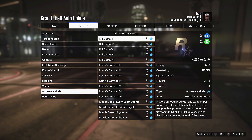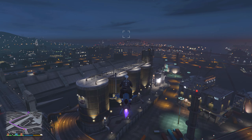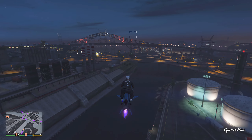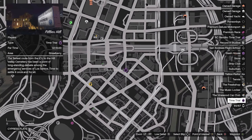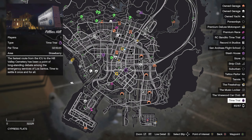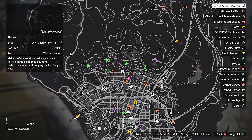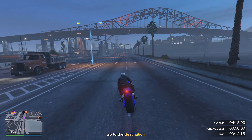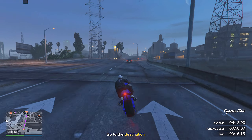Moving on to the next money method, we have the Kill Quota adversary mode. This adversary mode will be paying out triple money and RP, and this will be a great choice if you guys love playing with friends and other random players. Having 3x money and RP on really any adversary mode is always good. If you have maximum players in this lobby, you will be able to make the most money, especially if you guys win. If you want to start this adversary mode, just press the pause button, go over to the online tab, select jobs, play jobs, Rockstar created, and then adversary modes. In here, you will eventually see Kill Quota.